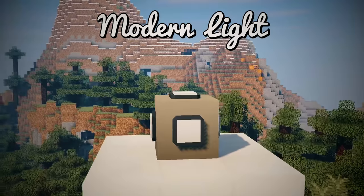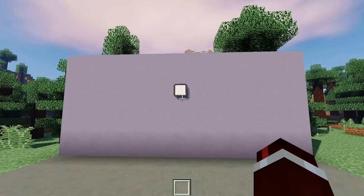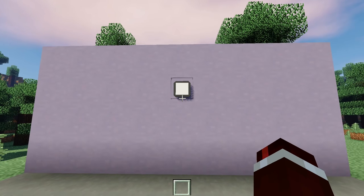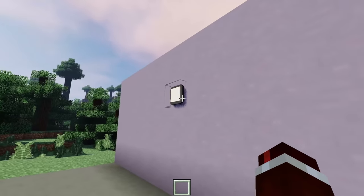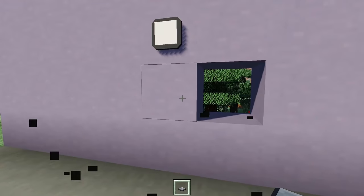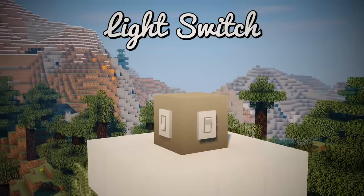The third decoration is the Modern Light. You already know of the ceiling light in the furniture mod, but the modern light is an upgraded version — not only can you place it on ceilings, but on any block surface you like. As you can see, it's currently on a wall, but you could place it on the ground or even upside down. The only way to power the modern light is through the next block I'm about to show you: the Light Switch.